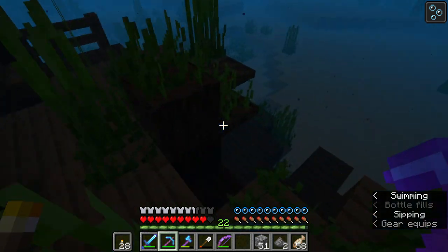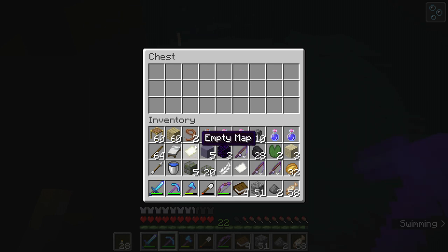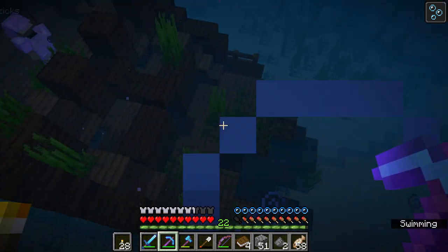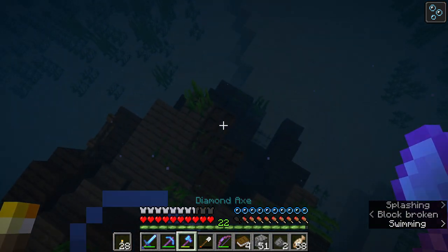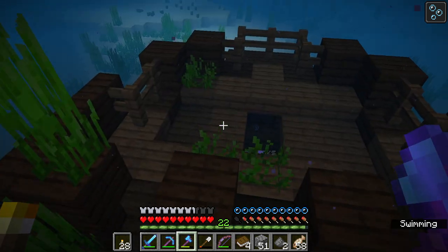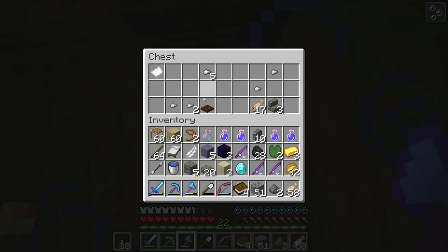I'll go to the lower one. Books, feathers, empty map — I'll leave the empty map and keep the paper. I have water breathing — I don't have to go up for air! Come look at this — why don't you break the one right above it. I'll take the gold since I'm responsible for that. Nobody has diamonds yet.